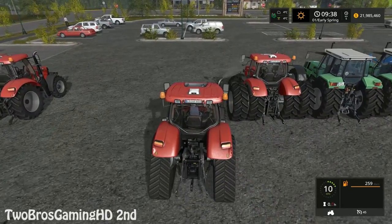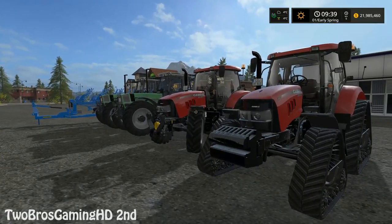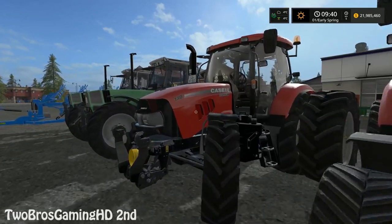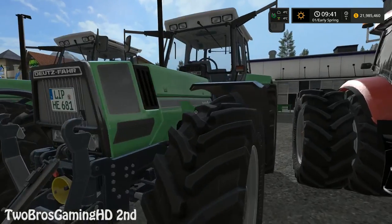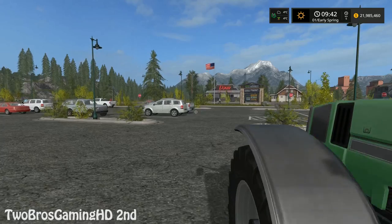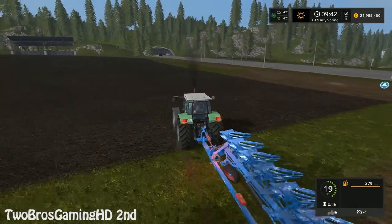I'm gonna put them together real close right here. I should probably turn off the engine. So we got them right here — the mods I want to show you guys. The Case IH Maxim right here — it's a whole package. We have the 110 right here, the 125 right here, and the 140 right there. Then we have the two Deutsche Agrostar tractors. The Agrostar tractors are looking magnificent. I definitely like these old types of Deutz, and you can see the black smoke coming off — that is just magnificent.